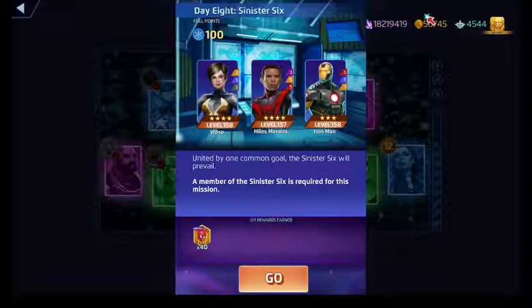Her black ability will do targeted damage, and if she has at least seven blue AP, she'll stun the target for some turns.